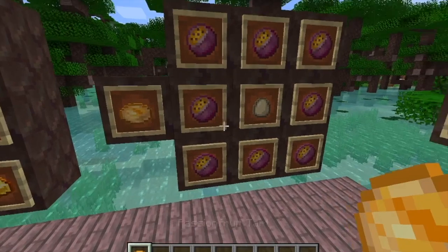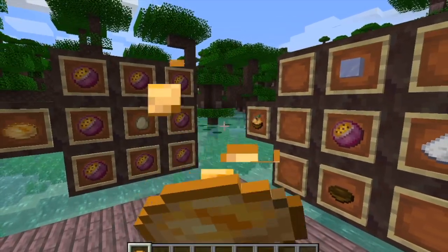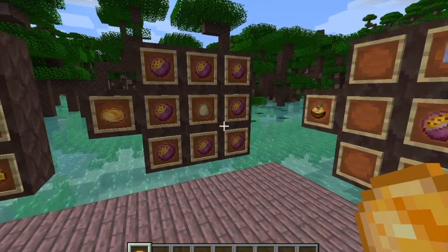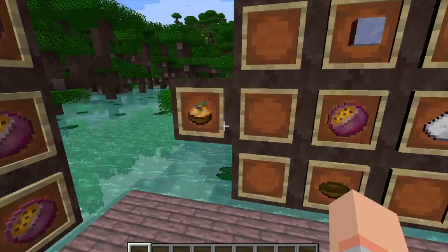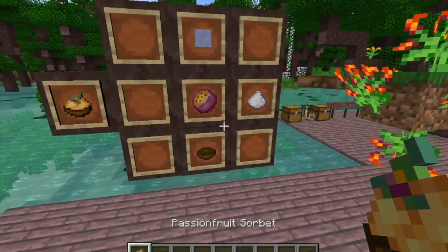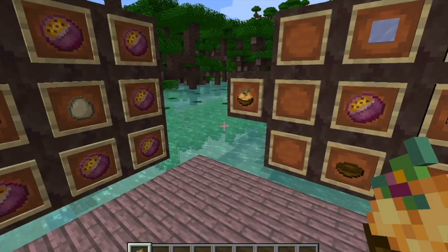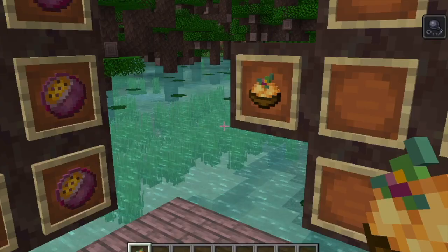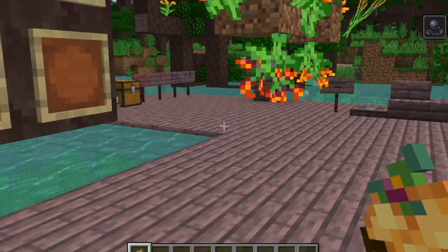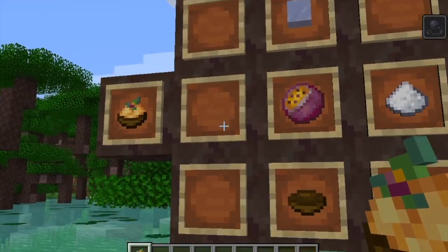You can make a passion fruit tart with eight passion fruit and an egg. If I eat that, I think it's just a normal tart - so basically just another food item. However, this is the passion fruit sorbet. You craft the passion fruit sorbet with a bowl, sugar, passion fruit, and ice. When you eat it, it gives you slowness five, but I believe it fuels up a bunch of your hunger.